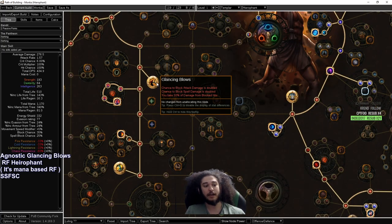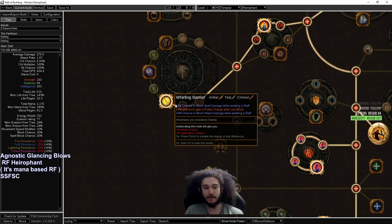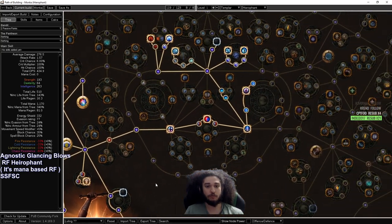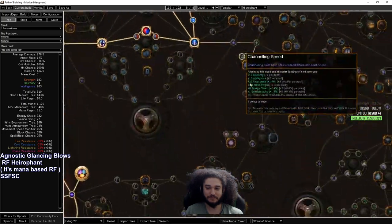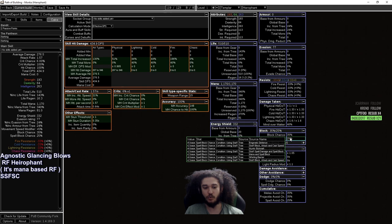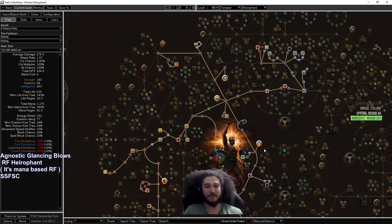To cover Glancing Blows: we want to use a staff because in SSF a staff is one of the easiest ways to get plus gem level and scale damage. Using a staff gives access to easy block nodes — Whirling Barrier for four points gives 10% block and 10% spell block. We also get Mystic Bulwark which gives 6% spell block, and Enigmatic Defenses for a bit more. Looking at our calculator we've got 35% block and 25% spell block, and with Glancing Blows this goes to 70% block and 50% spell block with very little investment — simply from allocating Glancing Blows and the block nodes on the skill tree.